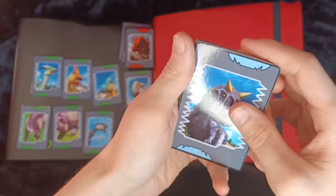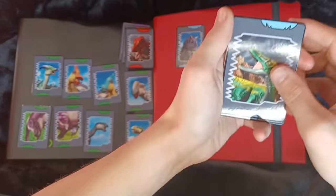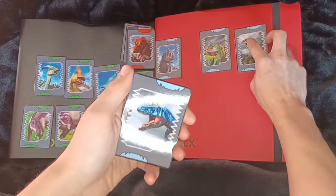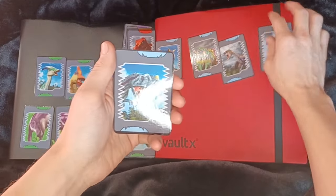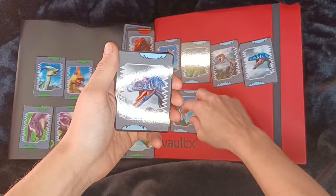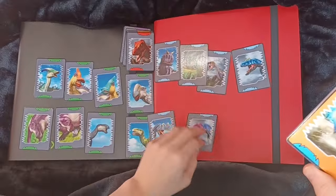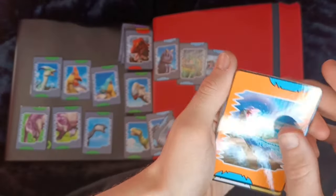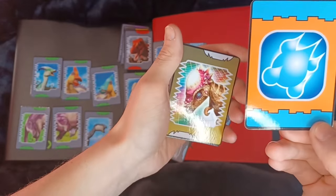And then we go to wind, where we've got Taurosaurus, Megaraptor, Yutaraptor, Deltadromous, and Allosaurus. I didn't show you the back for the wind types. The only move card in the set — Futabasaurus Cannon — and that's what the back looks like.